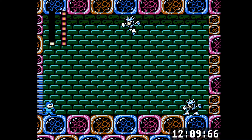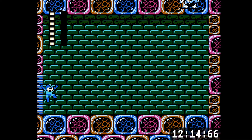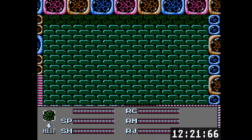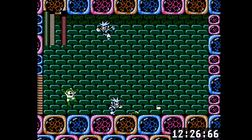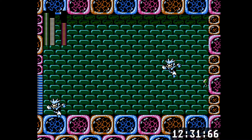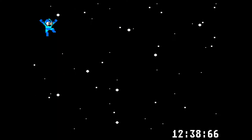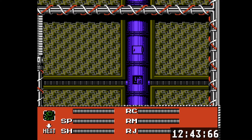Gemini Man - I'm not good at doing him with no damage so I just take the death immediately. Gemini Man is tricky because he changes his pattern halfway through the fight. Being a Gemini Man, he has a twin. He's weak to the Search Snake. In previous videos I used the Gemini Laser against him, and I finally found out why he's weak to it thanks to Simply Simon's LP - it's because all the Mega Man 3 bosses are also weak to their own weapon. Kind of strange, but it's a nice touch.